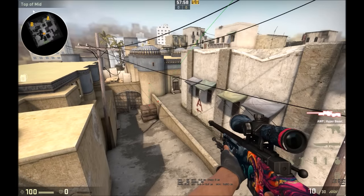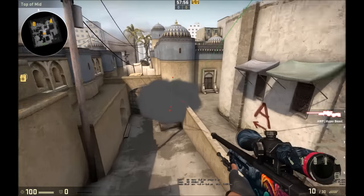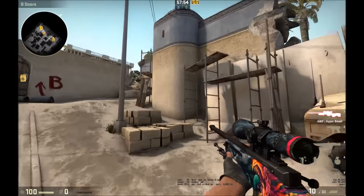As you can see, the smoke will land perfectly on the Xbox and will also block the view from the city side.